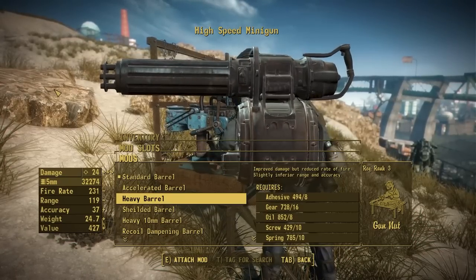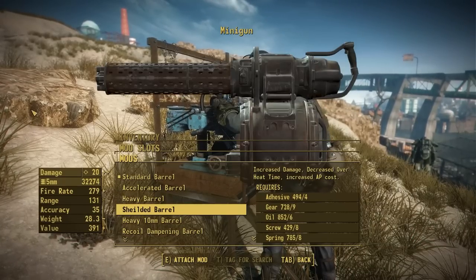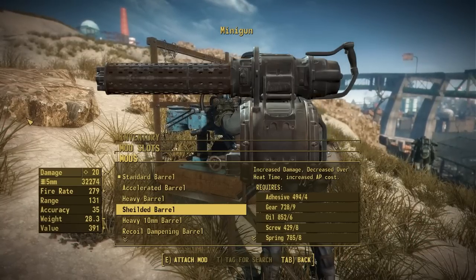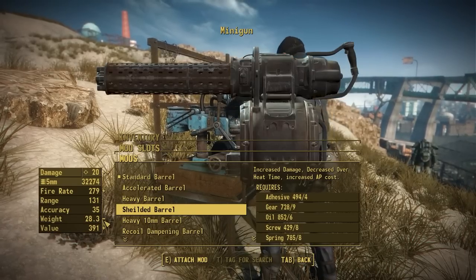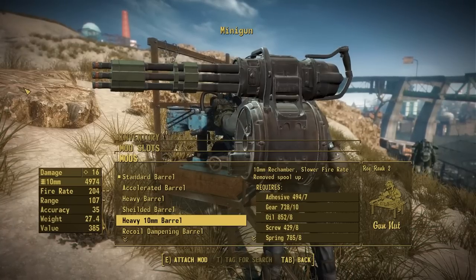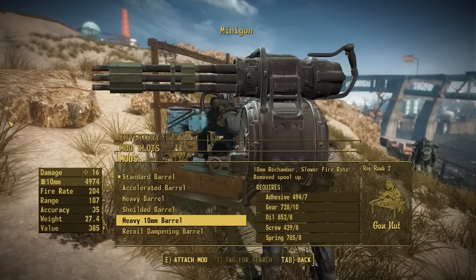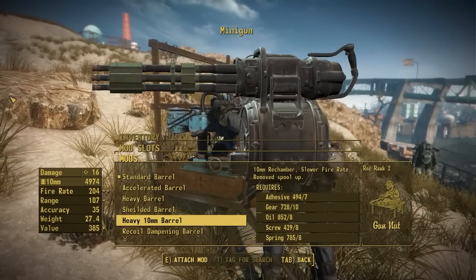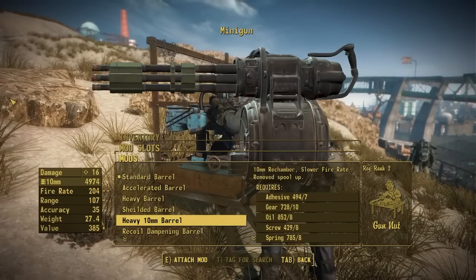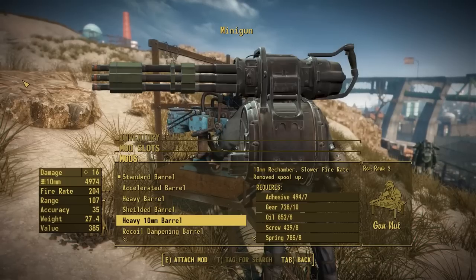The heavy barrel adds a much bigger option that increases damage quite a bit while reducing fire rate. We also have the shielded barrel by Pig, which has increased damage and increased fire rate, though the damage increase isn't nearly as much as the heavy barrel. Then there's my creation, the heavy 10-millimeter barrel, which is reminiscent of the shoulder-mounted machine gun barrel from Fallout New Vegas. This was Pig's idea — it rechambers the weapon to 10mm with a reduced fire rate, but the trade-off is no charge-up time, so you can shoot a lot faster without waiting between shots.